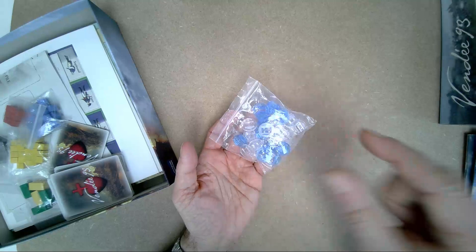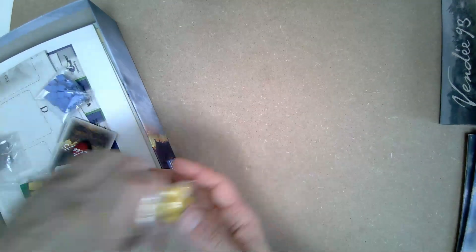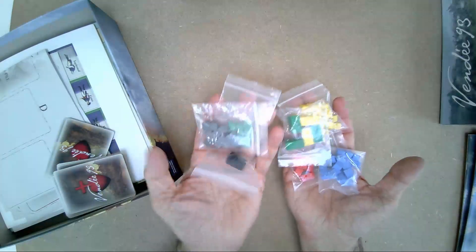The plastic bases support and stand the leader counters. You will also find several bags with different colored wooden cubes, which represent forces and military units.